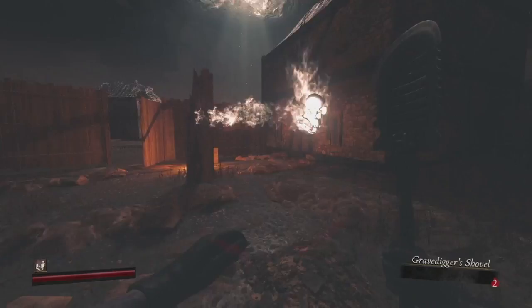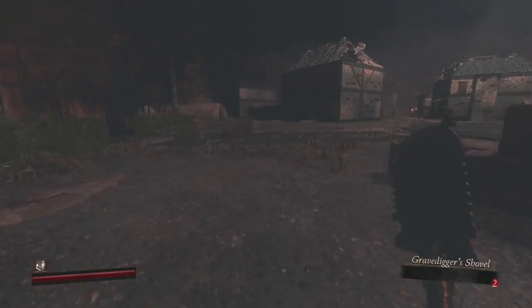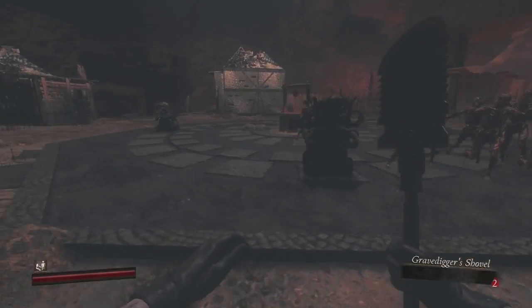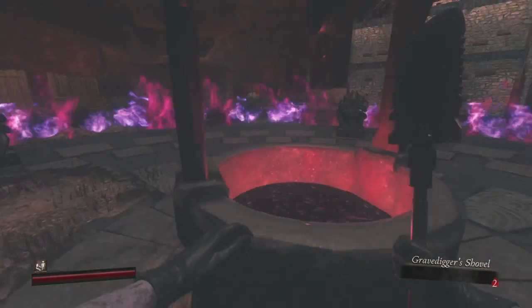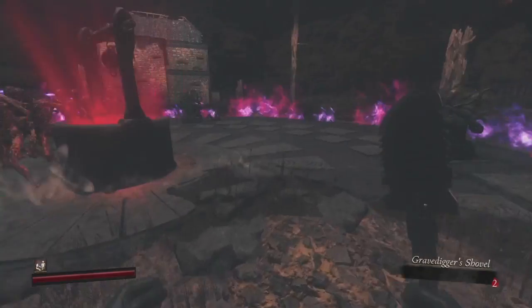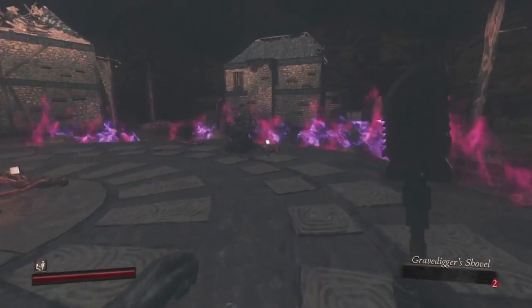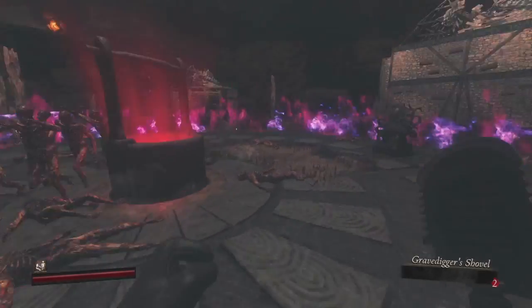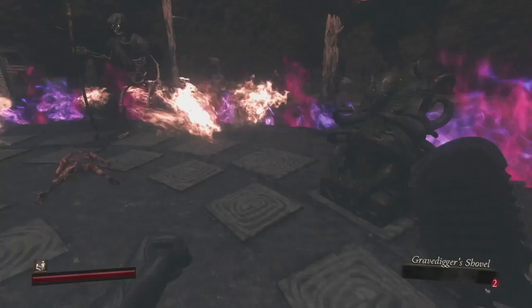Once he's dead, the door will open. Make your way to the middle, gather up all the zombies, and start a lockdown — this is basically a soul box. Be careful because skeletons will spawn, but don't worry about them. Just focus on the zombies, melee one at a time, and it'll be over.